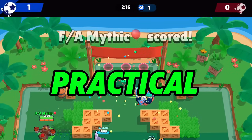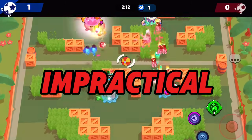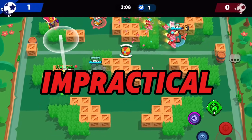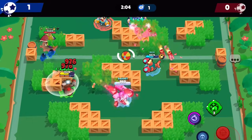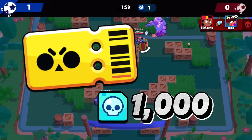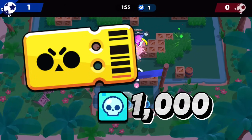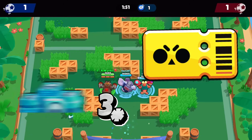Practical means the most consistent way to get credits over a long period of time, and impractical means it's very inconsistent and should only be considered if you really need credits. The first method is the Brawl Pass. The free Brawl Pass offers 1,000 credits if you fully complete it — a solid method since you can complete the pass every single month, especially if you buy the Brawl Pass, which gives you 3,000 credits.